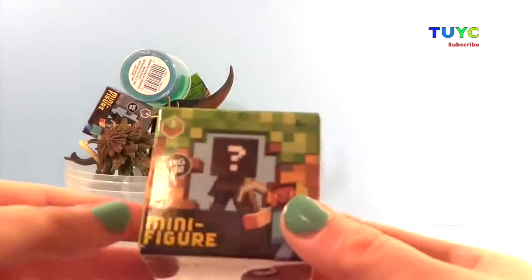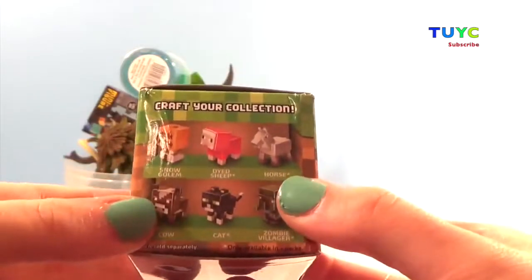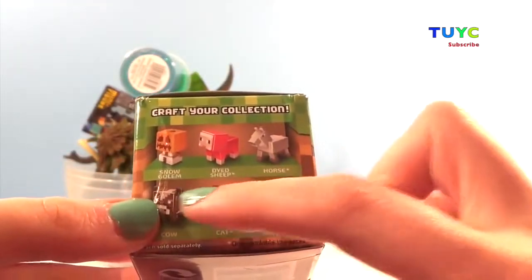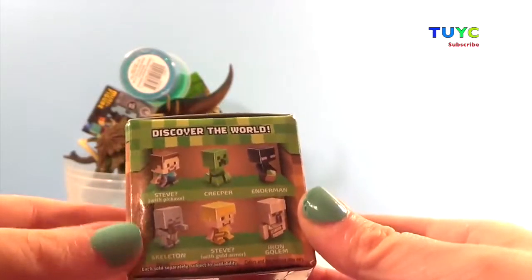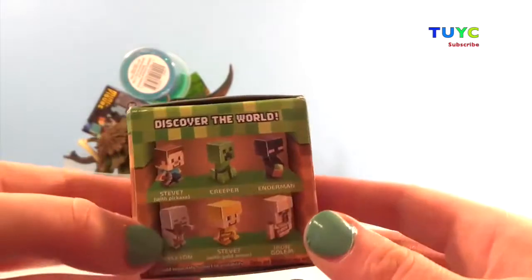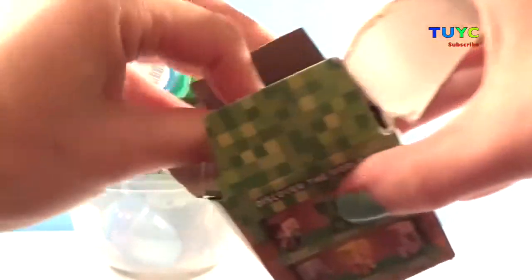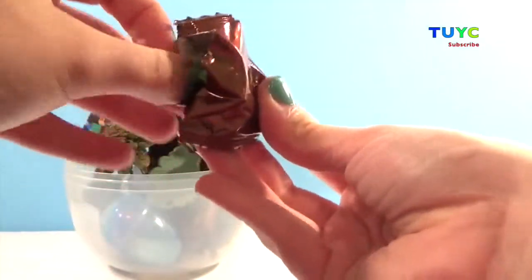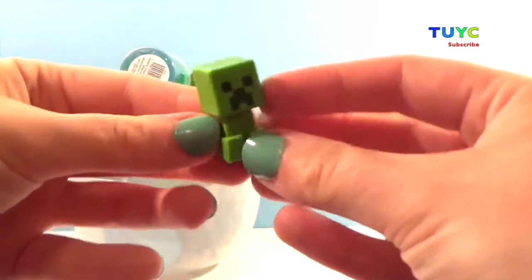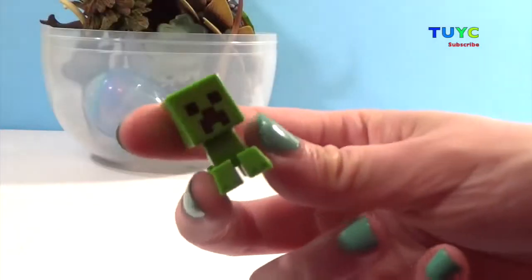We're going to start with our Minecraft box here. This is the Grass Series, Series 1. On this side you can collect animals like a snow golem or a dyed sheep, and on this side we have characters — I hope we get Steve or Creeper; I love getting the creepers! Yes, we have a Creeper! They are my favorite and he is awesome!